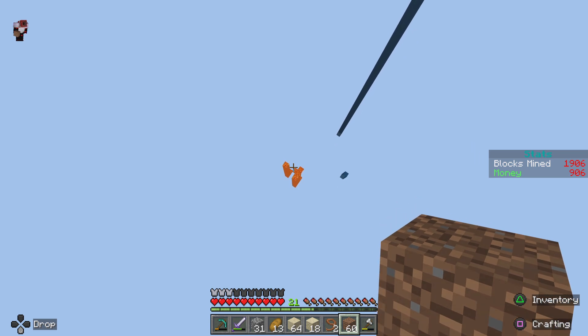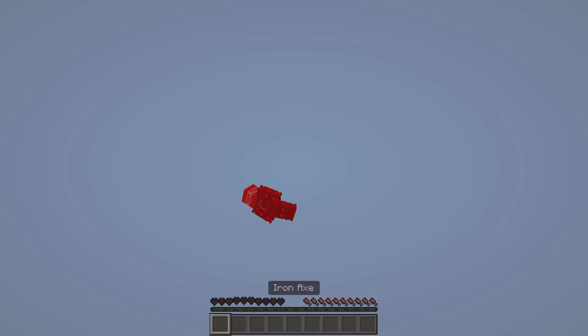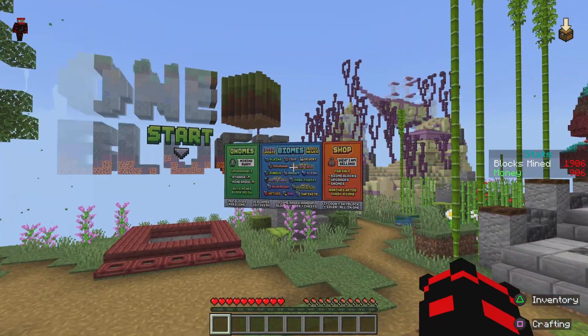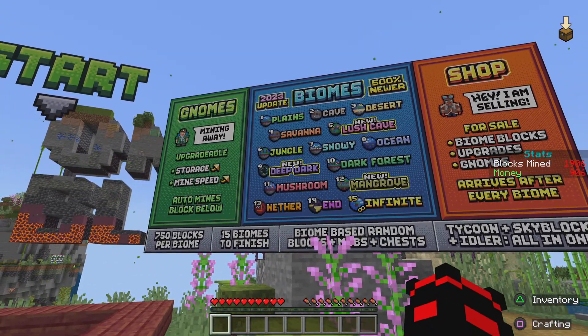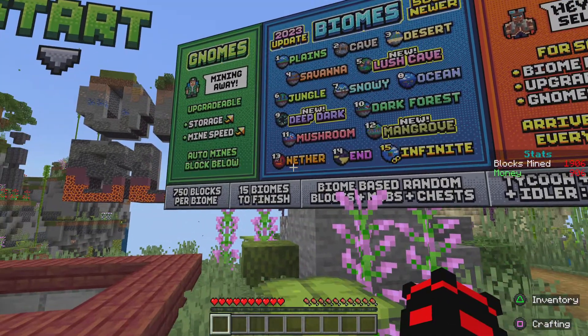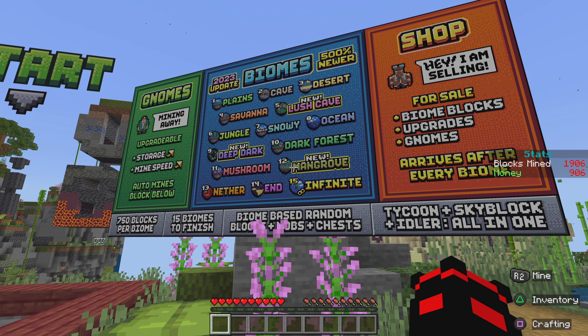Oh no, I just died — I lost everything pretty much. I lost my sword and my diamond pick. Okay so we are in the desert biome. The next one's gonna be the savannah, then the lush cave, jungle, snowy, ocean, deep dark, dark forest, mushroom, mangrove, nether, and then infinite.